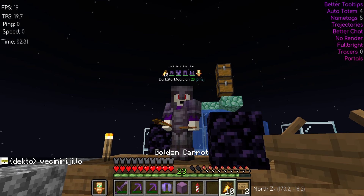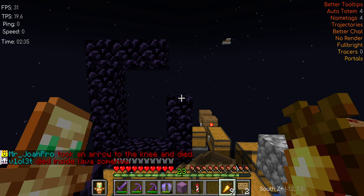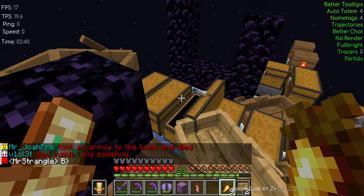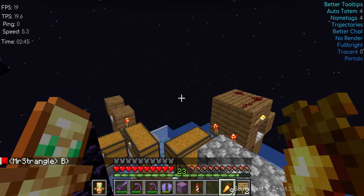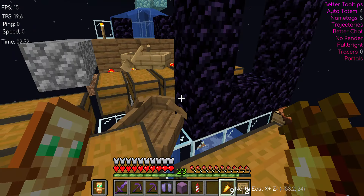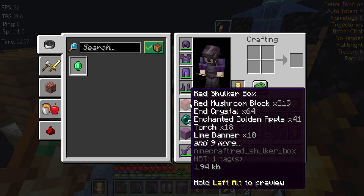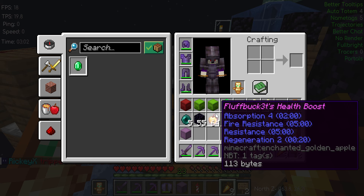Hello everybody and welcome back to another episode of S.T.A.R.S. Spawn Adventures. Now I'm sure you notice all these chests in front of me — this is actually what used to be, before it was attacked and griefed, a raid farm. This is actually at spawn. All these chests used to contain totems, emeralds. I took everything else that I saw of value, like the sticks, I took what was left of the gunpowder, and I took all the glowstone as well.